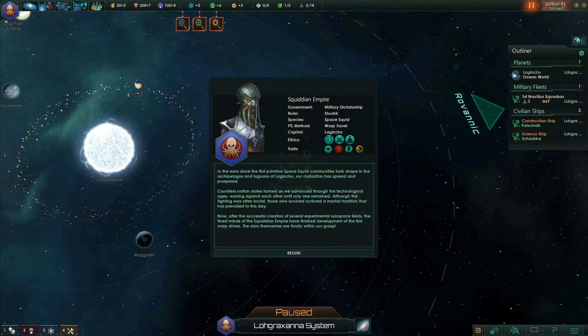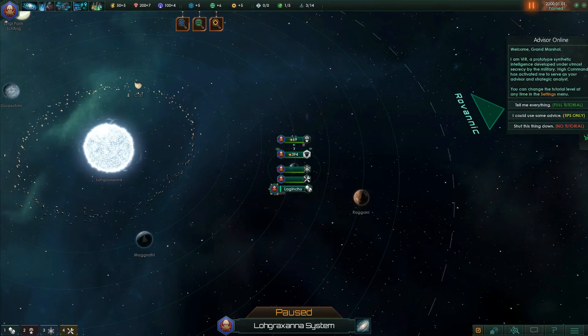In the eons since the first primitive space squid community took root in the archipelago and lagoons of Lagintzu, our civilization has spread and prospered. Countless nation states formed as we advanced through the technological ages, warring against each other until only one remained. After the successful creation of several experimental subspace fields, the finest minds of the Squidian Empire have finished development of the first warp drives. The stars themselves are finally within our grasp. Let's begin.